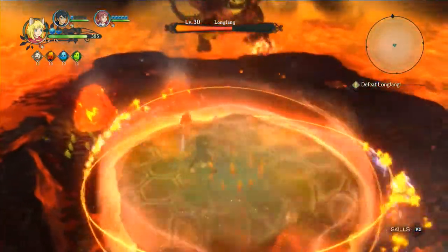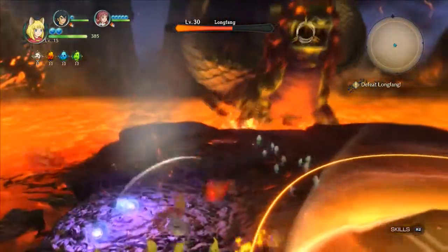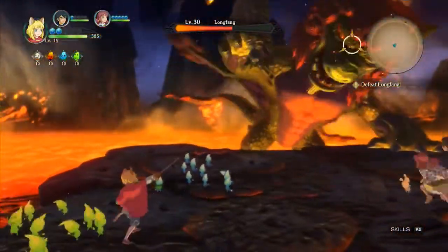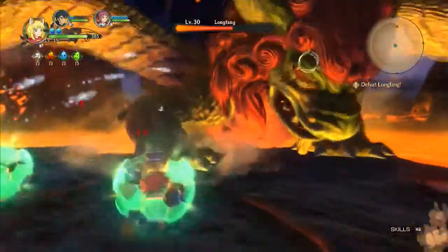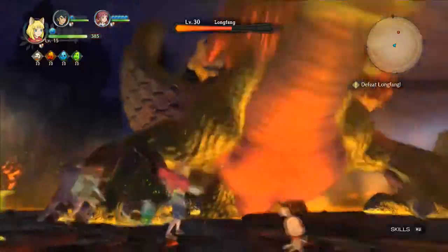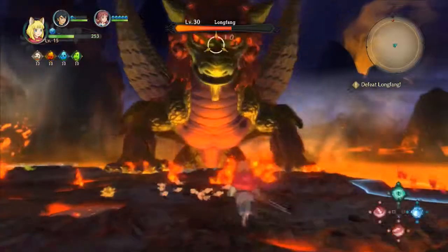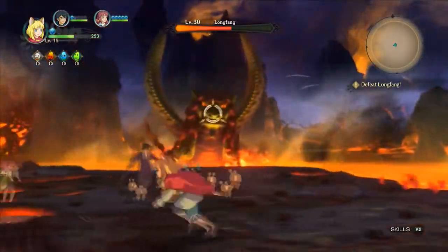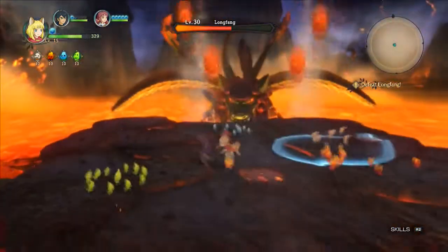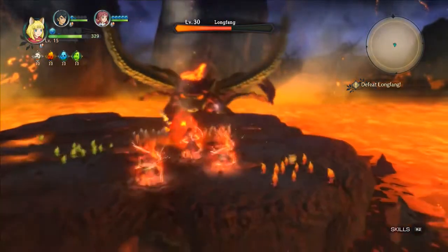Those little fire rocks — they'll explode if you don't do anything about them. Why are you destroying the fire rocks that come down? Is there a purpose? Not only is there a danger from those fire blocks exploding and dealing damage if he breathes a fireball at them, but destroying them also helps you build up some of your orbs again.